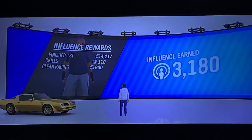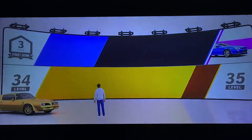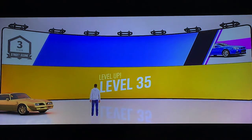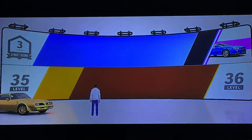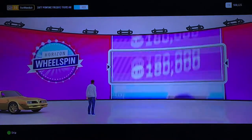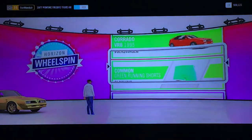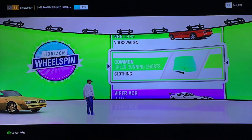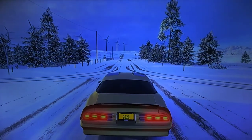I got a lot of credits, a whole lot of points, and more influence earned. I am now level 35 — let's go! I want to play this game more. I got a Horizon Wheelspin — green running shorts. It's not even summer or spring yet, I'm still in the cold. Whatever, that was actually cool.